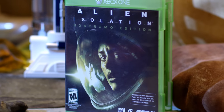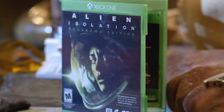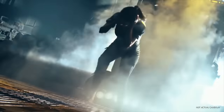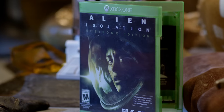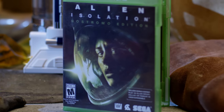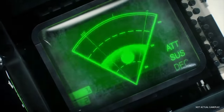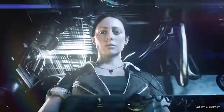Alien Isolation is a survival horror game set in an atmosphere of constant dread and mortal danger. Fifteen years after the events of Alien, Ellen Ripley's daughter Amanda enters a desperate battle for survival on a mission to unravel the truth behind her mother's disappearance. As Amanda, you will navigate through an increasingly volatile world as you find yourself confronted by a panicked, desperate population and an unpredictable, ruthless alien.